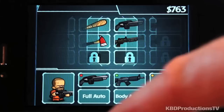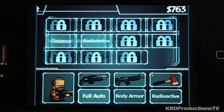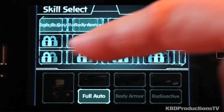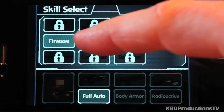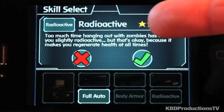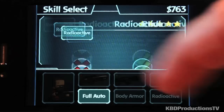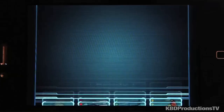We also have abilities. Full auto gives you more accuracy and more damage. Tough guy, I really like full ammo. Body armor obviously speaks for itself — it gives you even more resistance to attack. And radioactive is kind of cool because you've been hanging out with zombies so long you're radioactive and you actually heal yourself over time. I five-starred that so as I'm being attacked, I'm being healed too.